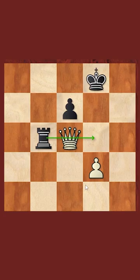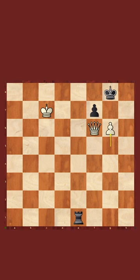After Queen to f6, if the Rook were to move away, we can just play g6, trade off these two pawns, and this is a winning endgame.